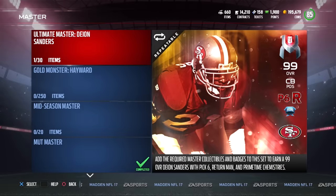Hey, what is up guys, CLICKWID here back with another Madden 17 Ultimate Team video. Today we got some brand new content added to the game, including a 99 overall Deion Sanders which has the Pick 6 chemistry, the Return Man chemistry, and his Primetime chemistry.